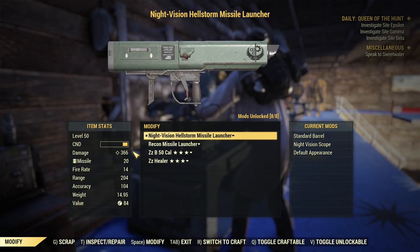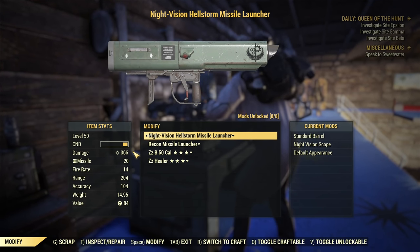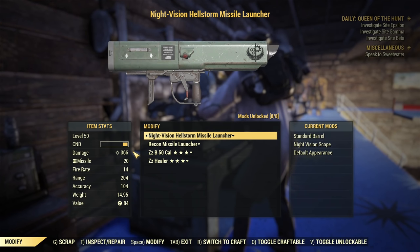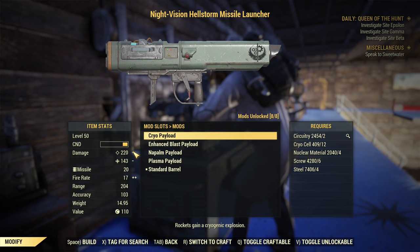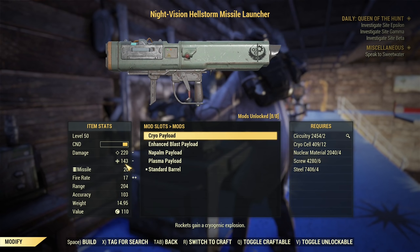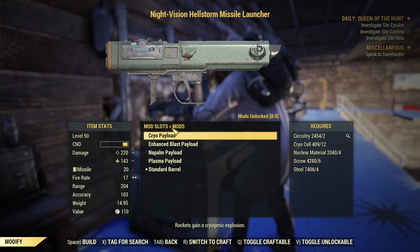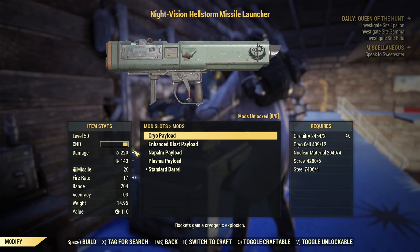It's hard to include both Demolition Expert and Gunsmith and other Intelligence perks at the same time — that's problematic. But let's note the bad durability and carry on. About the barrels: at this moment it's showing less damage because I have Gunsmith equipped to be able to mod it. Some mods for the Missile Launcher require Gunsmith. Normally both launchers are about the same damage.